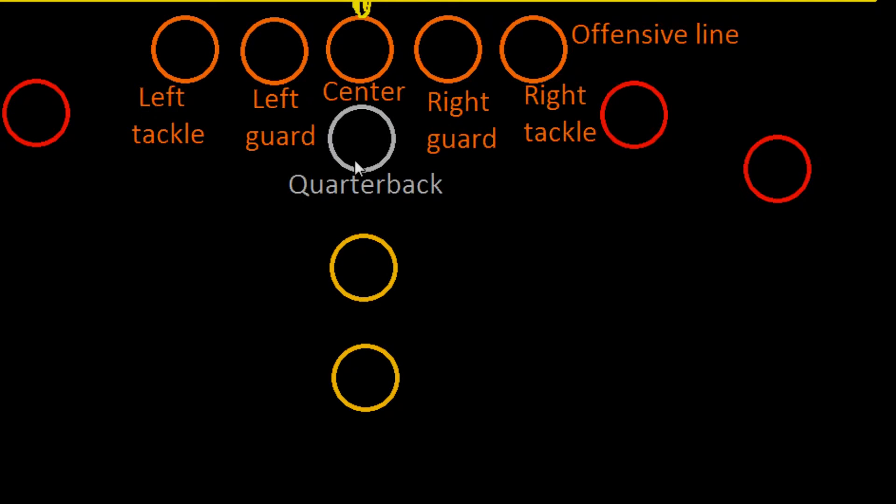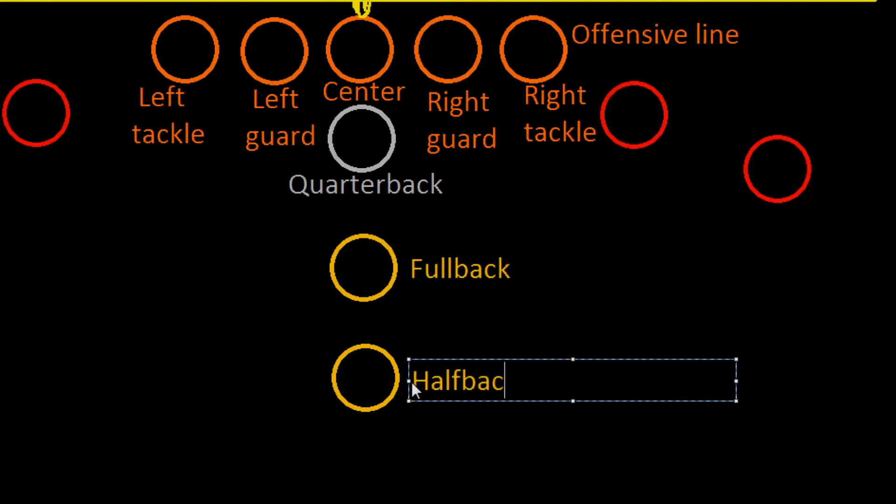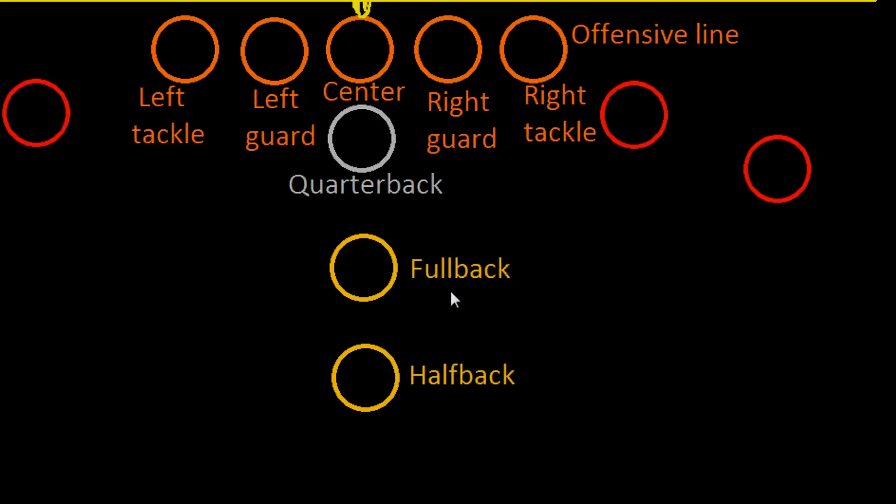Right behind the offensive line is the quarterback. The center snaps the ball back to the quarterback, who then has a decision: he can either pass the ball or hand it off. For a handoff, he turns to one of the guys behind him — the fullback and the halfback. These two are considered running backs. Typically the handoff goes to the halfback, who will run with the ball.